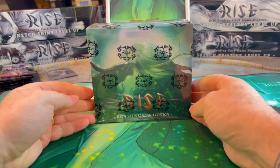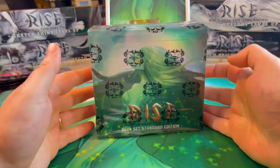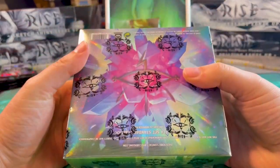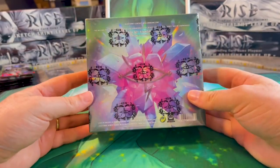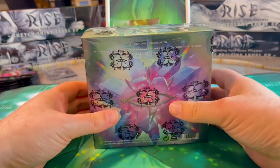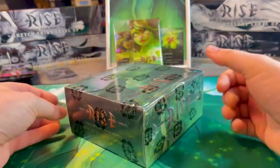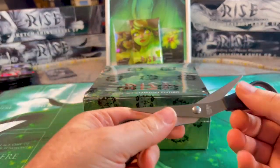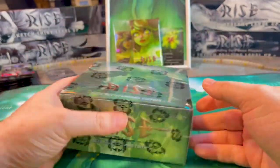Welcome to a new video on my channel about collecting trades. We have the Rice TCG Beta Set standard edition here in English. Basically it's the alpha set revisited — some cards are censored in English now, the colors are more intense, and there are more level-up cards, so these are more designed for playing the stories.